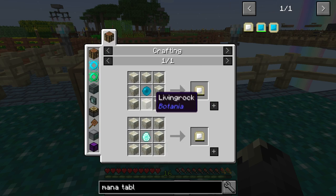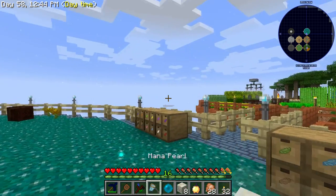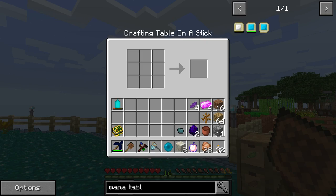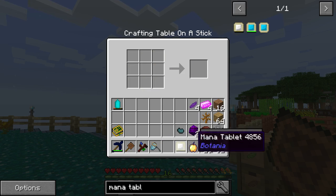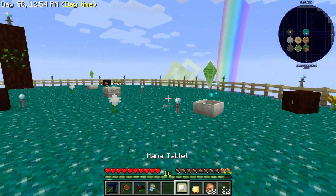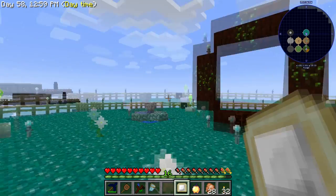For a mana tablet — okay, that's what I thought. It's just six, seven, eight mana diamonds arranged like this. And there we go, with one in the middle. Now the mana tablet is how you use most of the stuff that you can build using the Botania stuff.